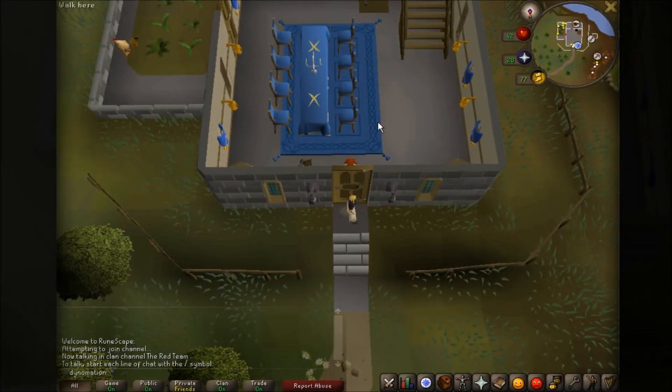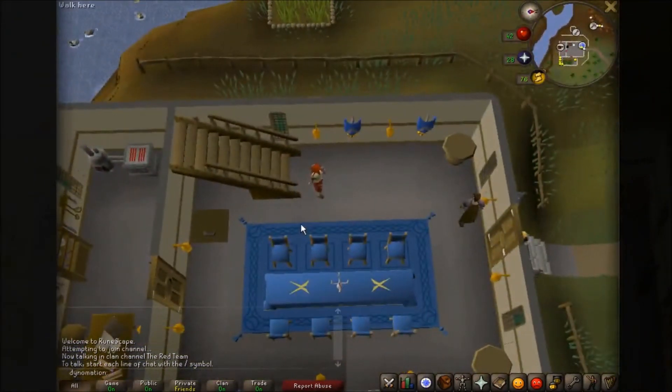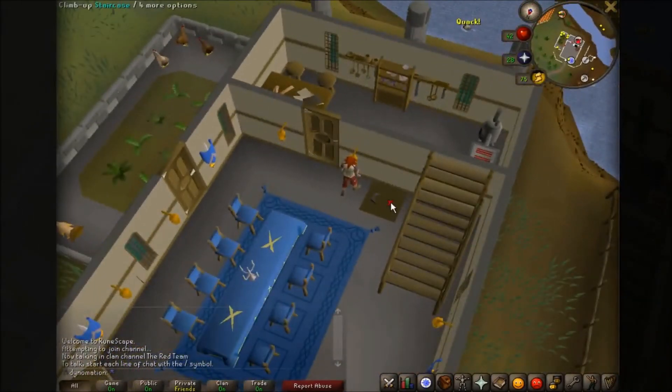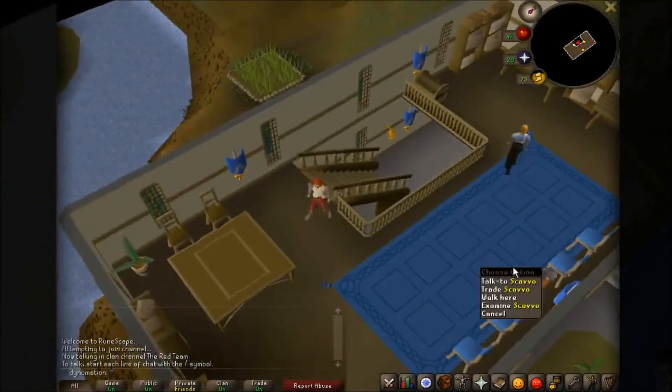Greetings, Bold Adventurer. Welcome to the Guild of Champions. Why, thank you. Nice place you got here — it's got a table, some papers on a desk, and a range. What's downstairs? Downstairs? Okay, upstairs. What's upstairs?